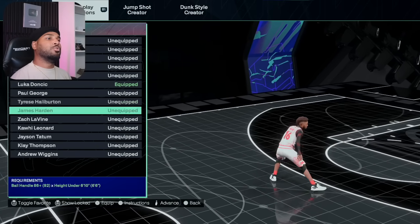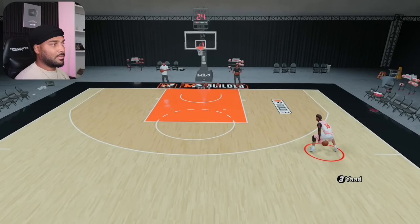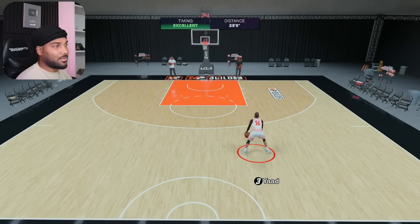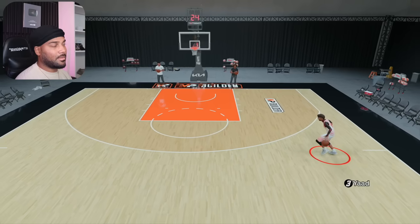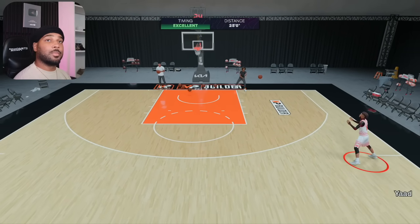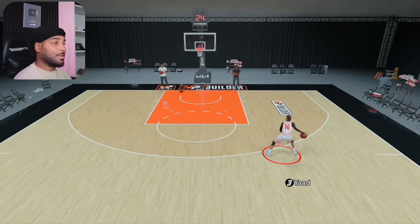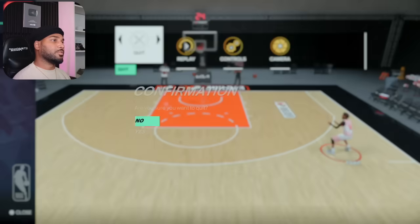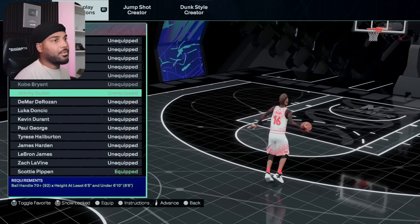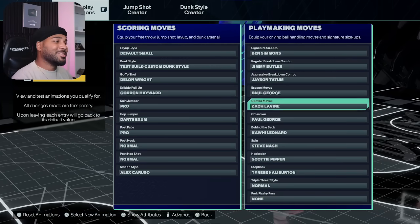For step back, I recommend using Luca. Halliburton is for the 5-6. Halliburton is good for speed boosting, but on the bigger guards I think that you need the space that you create with Luca. I would use Halliburton on the small guards — in fact, I've been using it online in the Proving Grounds. But to be honest, it's going to be preference for you. Luca, to me, is a little bit better option because of that step back — you're going to get some easy free threes. Scottie Pippen is also an option, and Tatum is actually a good one as well. Paul George and Halliburton are also there.